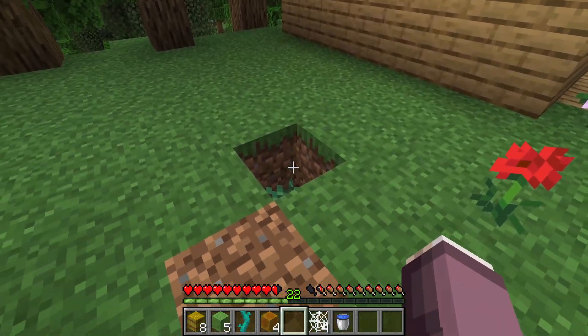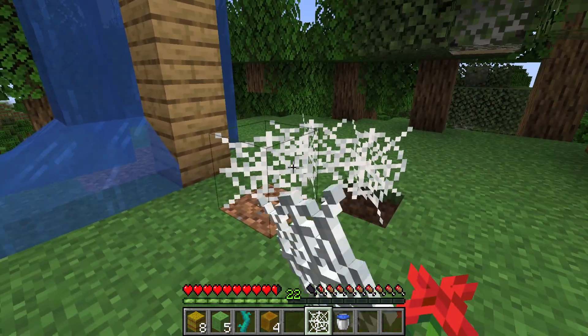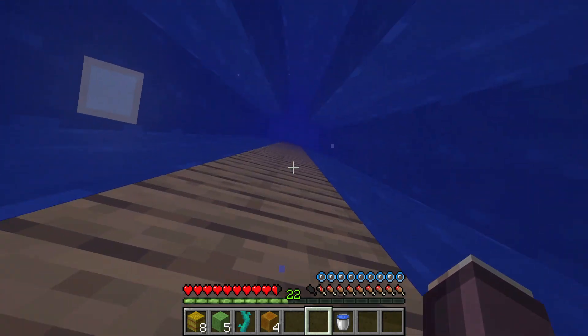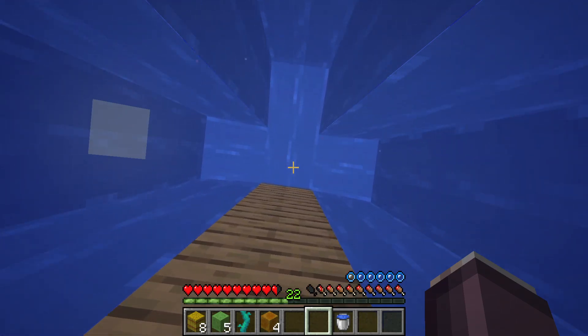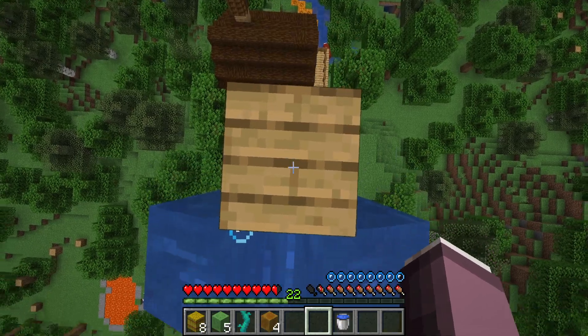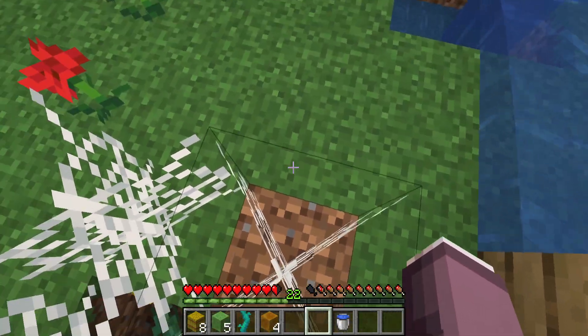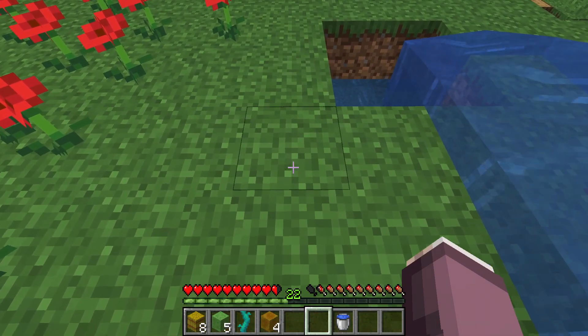Finally, last but not least, a very annoying one — cobwebs. Usually they're just annoying to get out of. They're like, I don't want to be inside, I don't want to be on you, because they're just sticky and keep you there, and it's very annoying. So if you want this, this is what you get.